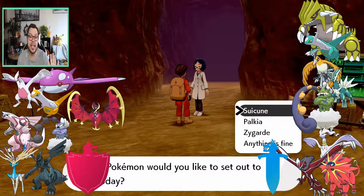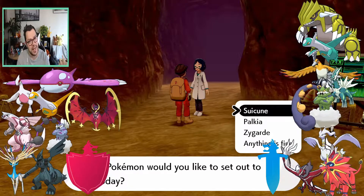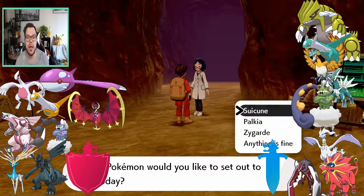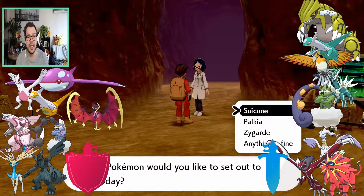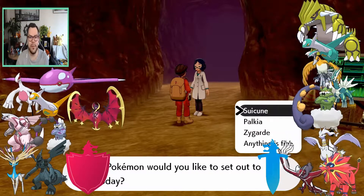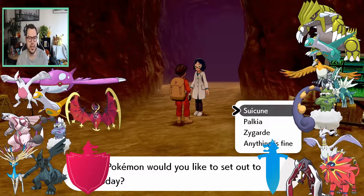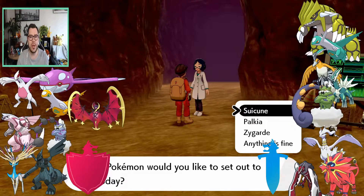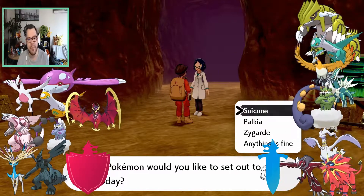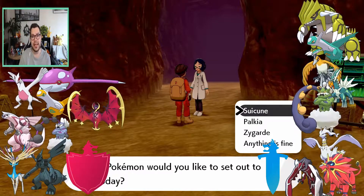Make sure you keep the best version exclusives for your game. If you're playing Shield, I have all the Shield exclusive legendaries on screen — we got Kyogre, Lugia, Lunala, Palkia, Thunderous, Xerneas, and from Gen 5 we got Zekrom. Those are the only ones you're gonna find in Pokémon Shield.